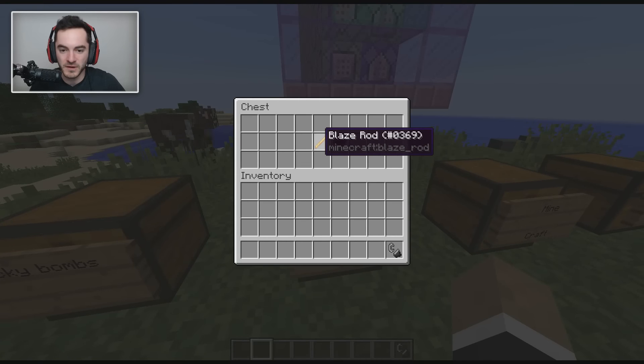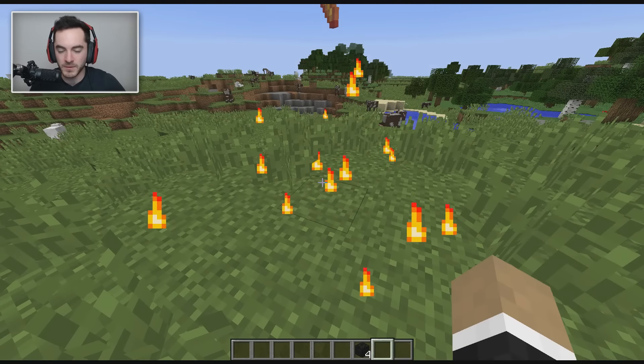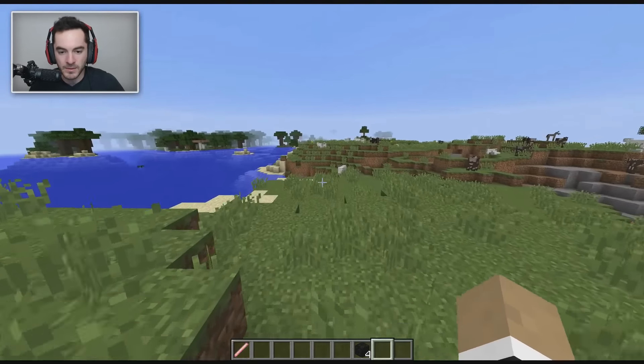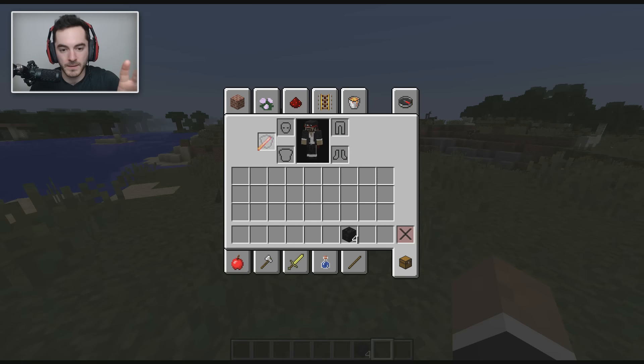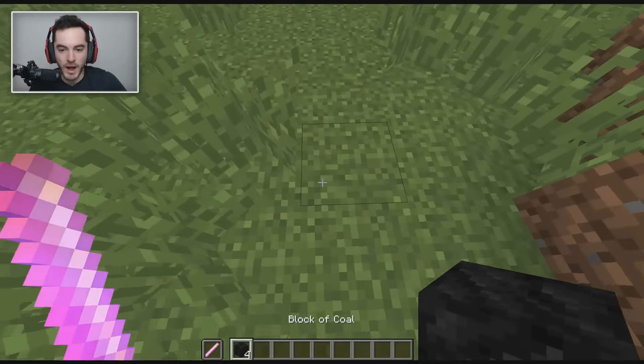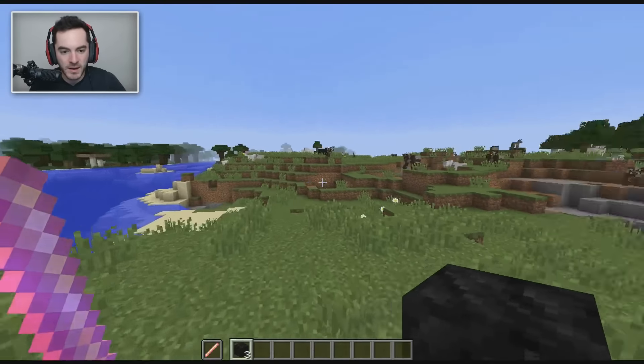Moving on to the flamethrower — it requires flint and steel and a blaze rod to make. Just throw them on the ground as usual. To power it, since it requires fuel, put it in your off-hand slot, then exit out and drop a block of coal, and it automatically fuels the thing for about 600 ticks.